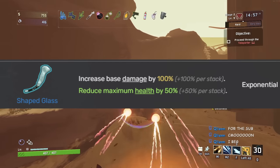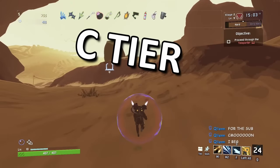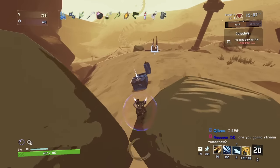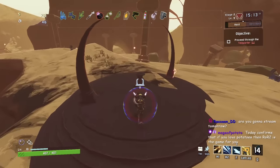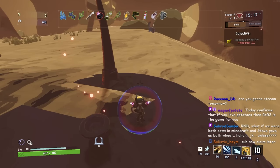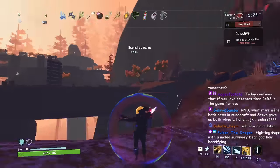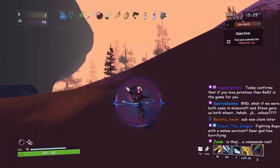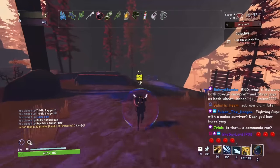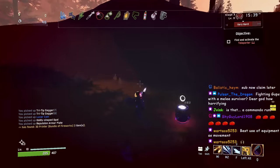Shaped Glass increases your base damage by 100% but reduces your health by 50%. I give it C tier — while extra damage is great, removing one-shot protection by halving your health is not ideal. A strong enemy can quickly end your run. That said, Shaped Glass scales exponentially when stacked: four stacks gives 1600% damage instead of 400%, so if you're going to pick it up, you might as well go all the way.